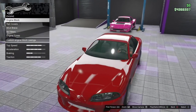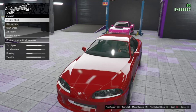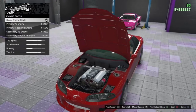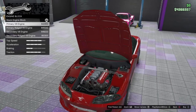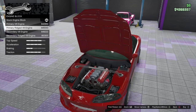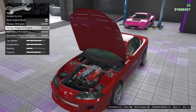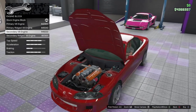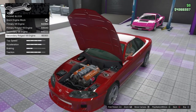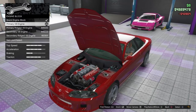If you haven't seen any customisation of the new vehicles, we can now actually customise the engine block — similar to what we can do on the Benny's cars. We've got the stock engine, we can go for a primary V8, the primary ridged V8 which just adds ridges on the valve covers, the secondary V8, and the secondary ridged. I'm going to go for just a primary V8. That looks nice.